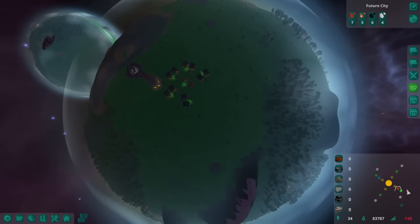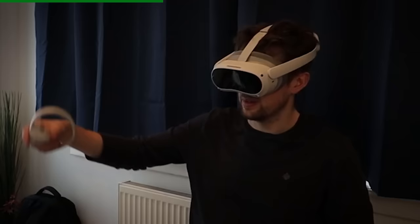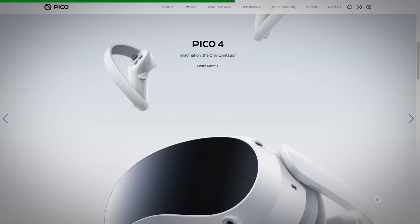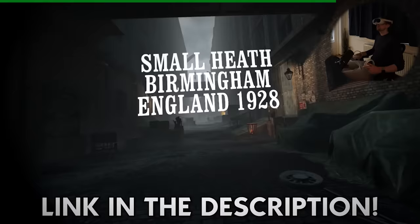Thank you to Pico for sponsoring today's video. The Pico 4 VR headset is a new and well-balanced designed VR headset. The balance design means the weight is evenly distributed between the front and the back, with the high capacity battery at the rear, so you don't feel like you've got a brick strapped to your eyes. There's a great selection of games and apps, and playing games standalone is super easy - you just pick what you want to play. Pico 4 offers a price drop plus free games with their Black Friday promotion, valid from November 24th to November 27th 2023. Click the link in the description to learn more.